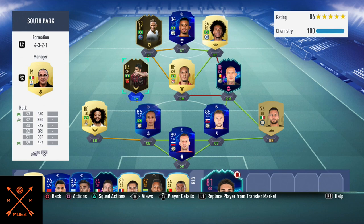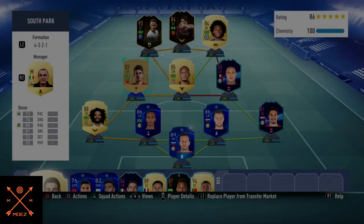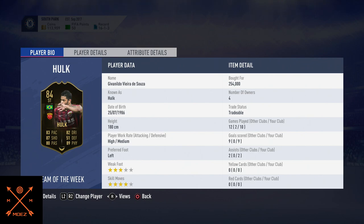Hello guys and welcome back, it's Moz and this is another player review. I'm back at it with Hulk — the Incredible Hulk — for you today. I've tried him as a center mid, as a center attacking mid, and as a striker, three different formations and three different positions. Hulk played for me 10 games, 9 goals, 2 assists, 3-star weak foot, preferred foot left.